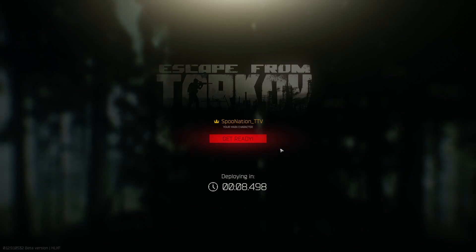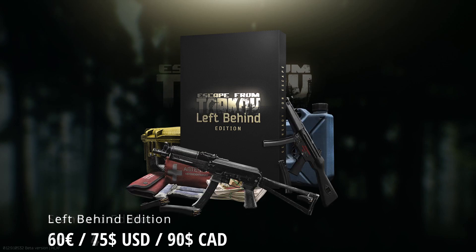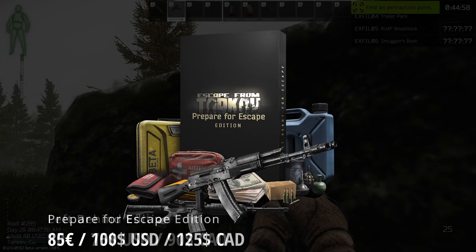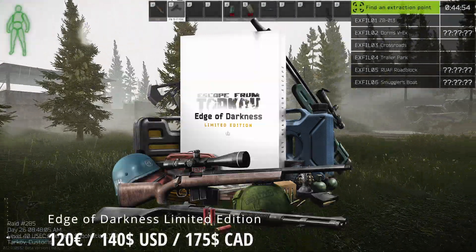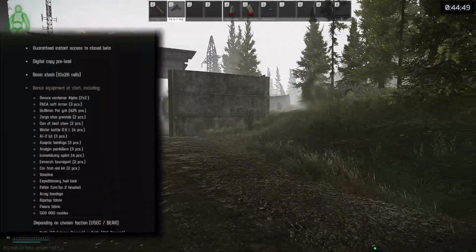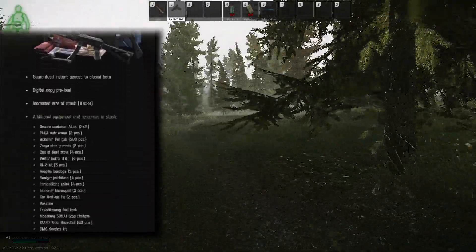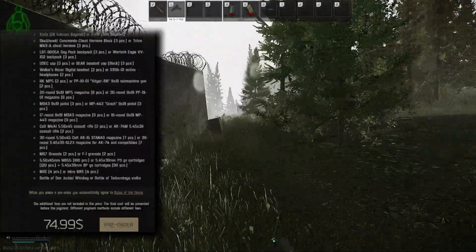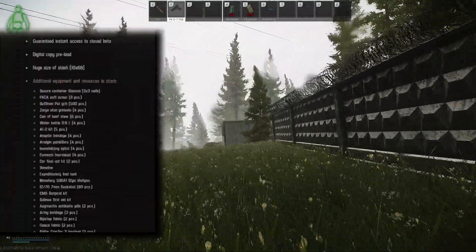Battlestate Games offers four different packages for their game. For the standard edition we're looking at $45 US, the Left Behind is $75 US, the Prepare for Escape is $100, and the Edge of Darkness edition is $140. As we can see, there's a big difference in price between the versions and not all versions are equal.